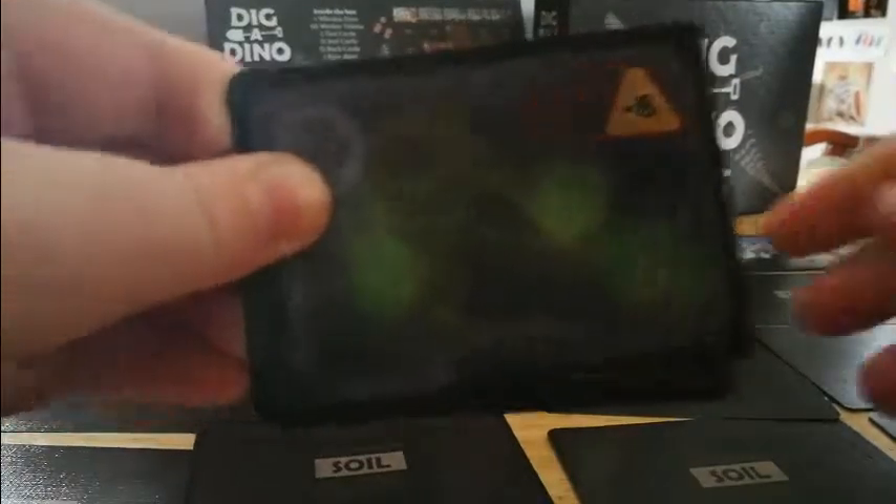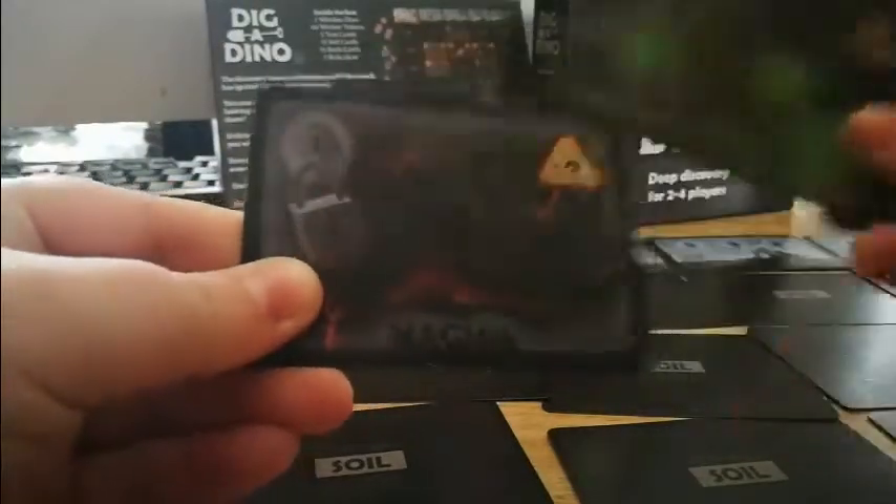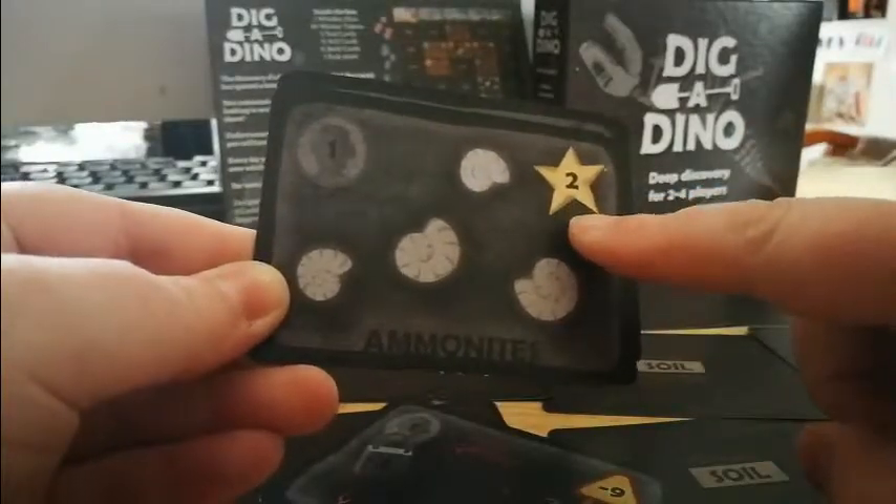There are some extra rock cards worth noting: radon gives you minus eight points, magma gives you minus nine, and ammonite gives you plus two.